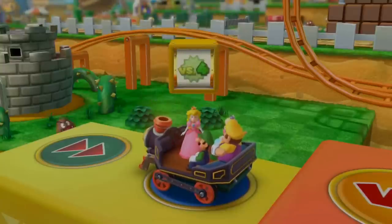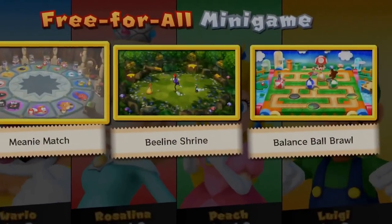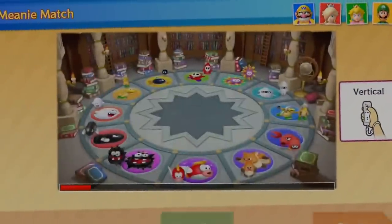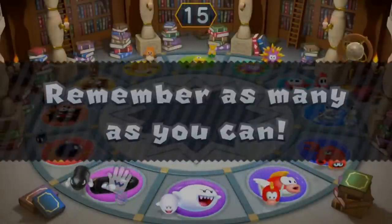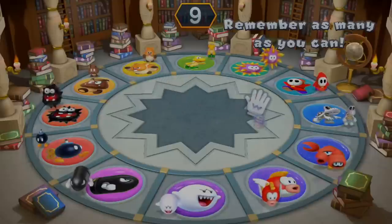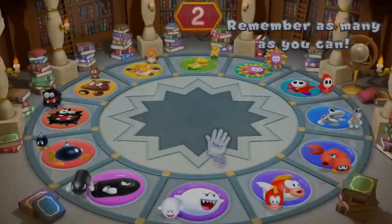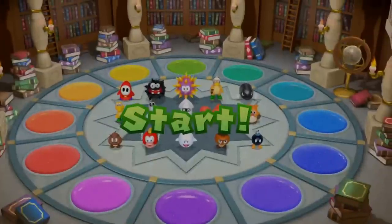What's this? It looks like a mini game hidden in here. Verse four — free for all mini games. Manic Match. Grab an enemy with A to swap its place. Let's try to remember where the guys are. Let's remember.